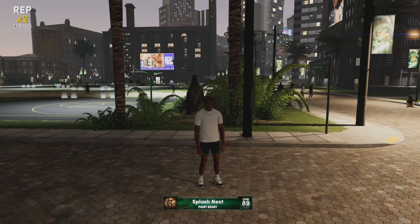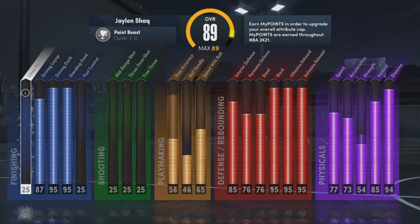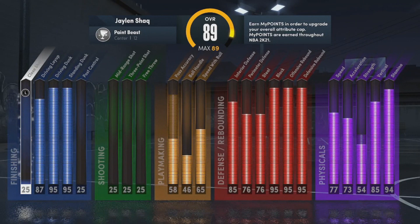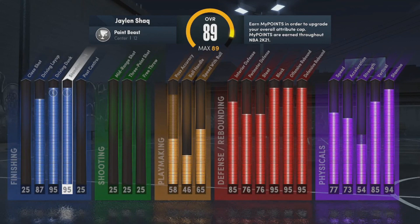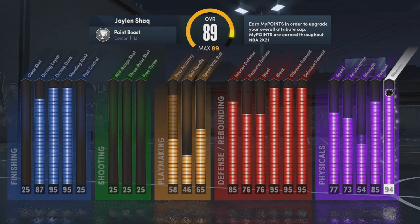Another thing, which is probably the most important, is you need a center. If you want to rep up fast, you need a center — preferably an inside center. Y'all can see right now I have a paint beast. This build is not the best build overall, but it is the best build for rep grinding. You don't want your close shot at a 25. Other than the close shot, this build is basically good — nothing crazy, nothing demigod-ish, just an inside center.